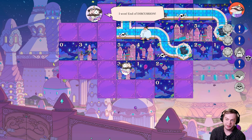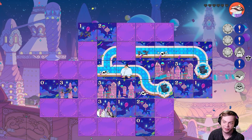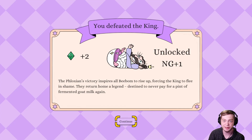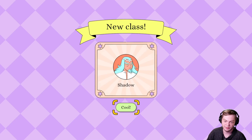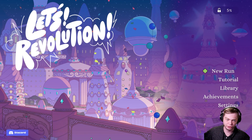I got hurt but I'm in target range to hit the king — and killed the king! I won! I wanted to kill all the enemies before killing the king, but I killed it. We got new game plus unlocked, and I got Shadow unlocked. Let's a Revolution!